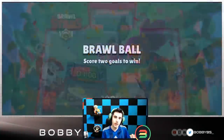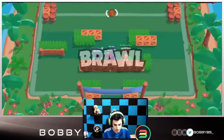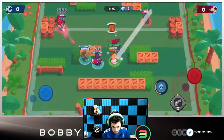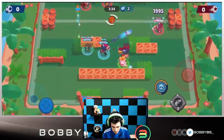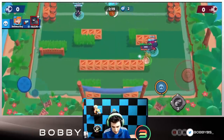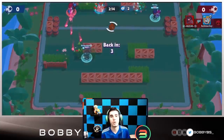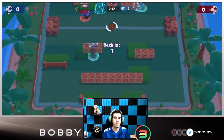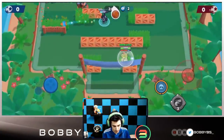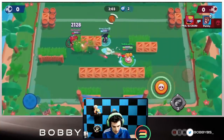Here we go into the first game, going up against a Gene, Pam, and Crow — should be pretty good for triple range. I'm going down mid, taking a shot at the pair, able to hit the Crow as well, but I get hit with one dagger and go down. Jigsaw and patchy did a pretty good job. Can't believe that Crow hit me with one dagger — so unfortunate. We're close to our super and have three gadgets, though our gadget isn't really the best in the game.